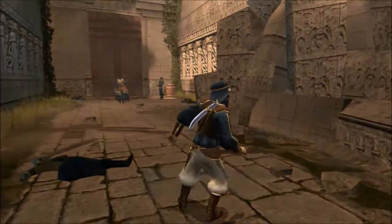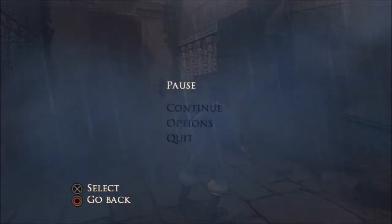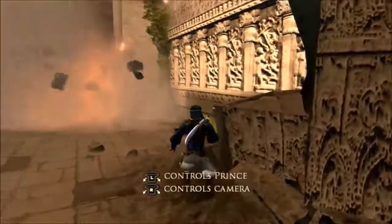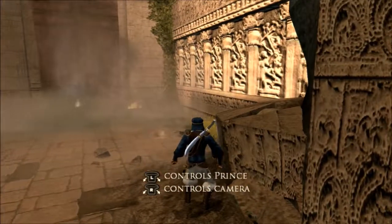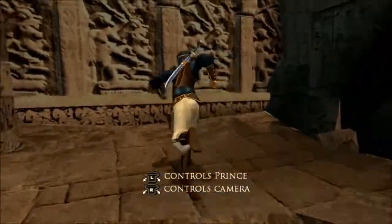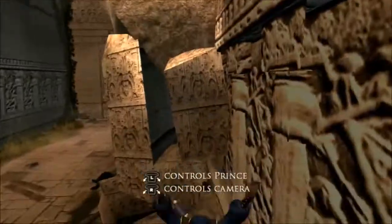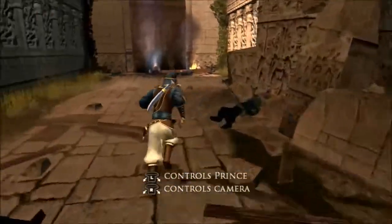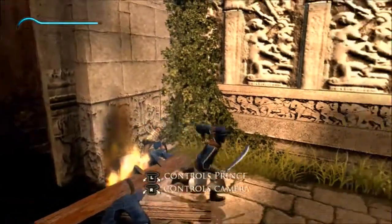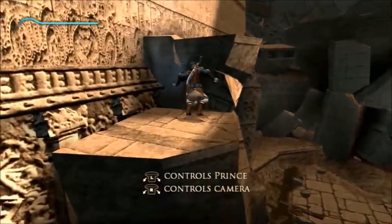The controls for this game are actually pretty unique, because you get your standard hack-and-slash stuff with the square button for attacks, X for jumping and dodging, and triangle for parrying. But when it comes to moving around and platforming, you mostly use the R1 button, because the prince is very acrobatic — you can do a lot of parkour and take advantage of the environment.